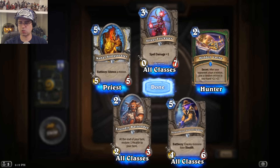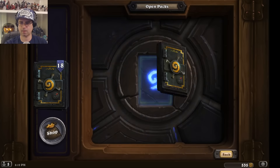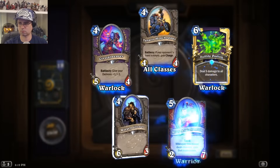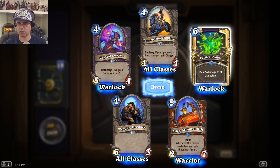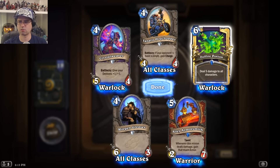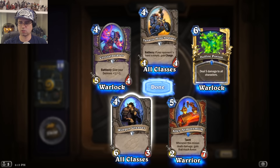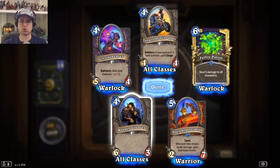Enemy minions lose stealth. Golden rare for Warlock: deal 5 damage to all characters — like Hellfire on steroids. And Ally Armorsmith with taunt — interesting stat distribution, as they say.